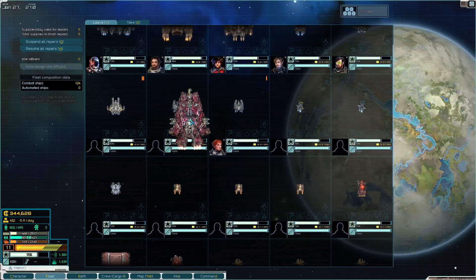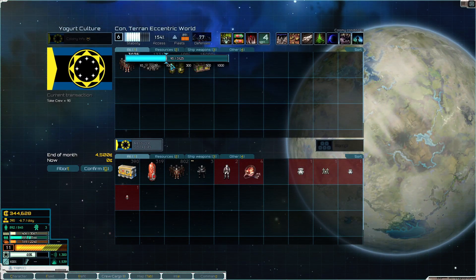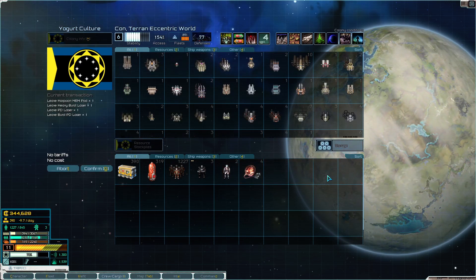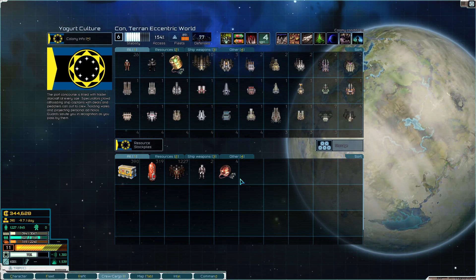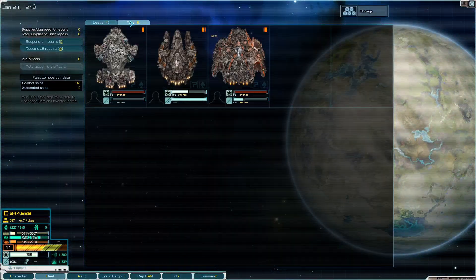Crew is under strength - sorting that out, plenty of people here. Storing these things. Storing the marines - don't know why we have three marines, where did they come from?